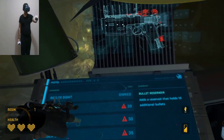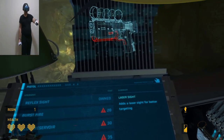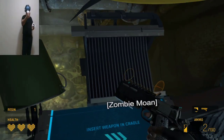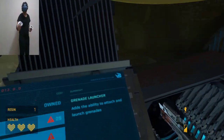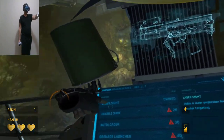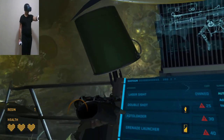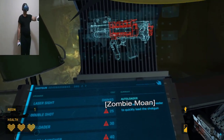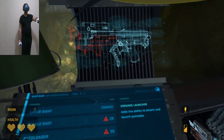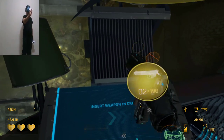Bullet reservoir: adds a reservoir that holds 10 additional bullets. Laser sight: adds a laser sight for better targeting. That's all we have today for our shotgun. Laser sight adds a laser projection for better targeting. Double shot adds the option to fire a second shot immediately after the first. Auto loader adds a mechanical shell feeder to quickly load the shotgun. Grenade launcher adds the ability to attach and launch grenades. Your resin is one — okay, we grab our weapon.